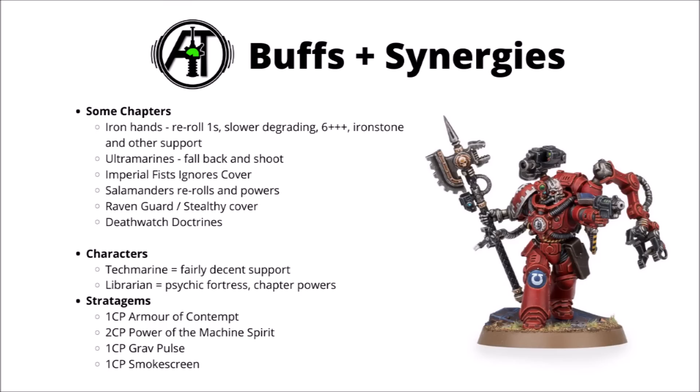Other interesting options include Ultramarines — allowing it to fall back and shoot is quite good when you've got so many guns you don't want locked up. Imperial Fists can grant ignore cover and help out with heavy Bolter shots. Salamanders could get powerful re-rolls on the heaviest weapons and use Psychic Powers to make it harder to hit. Raven Guard could give a 2-plus cover save in light cover at good distances, and Deathwatch could help with some re-rolls. If you can think of anything within your Codex, feel free to let me know in the comments.